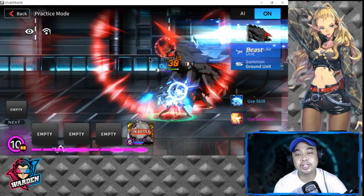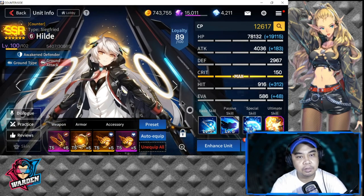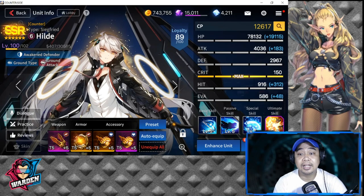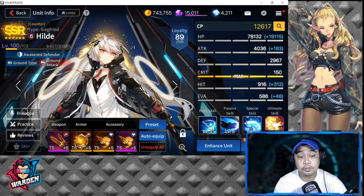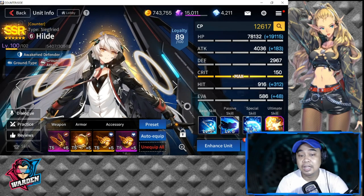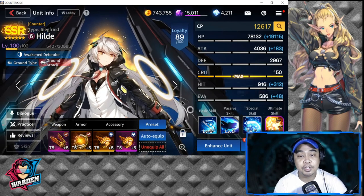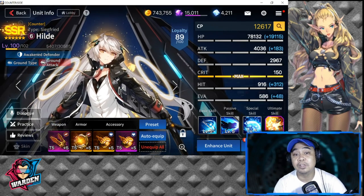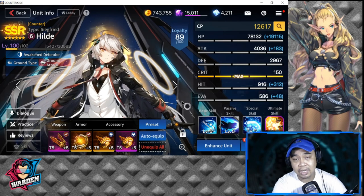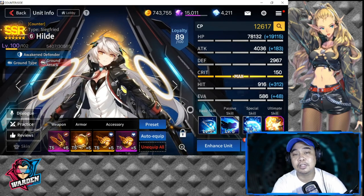Awakened Hilde is not invincible. Having played her since yesterday, I realized she needs to be built well and supported well to survive. She is not an ultimate tank that can absorb everything — she has to be supported by very good offense at the back, because eventually her shield goes down. Deployment cost is a bit ridiculous, but making her your leader brings it down to five, and you just have to be precise in playing her.